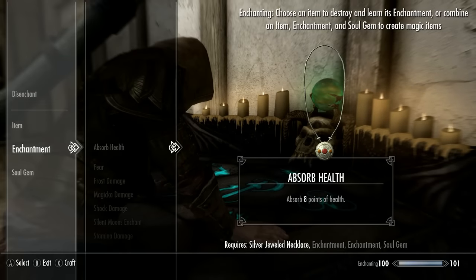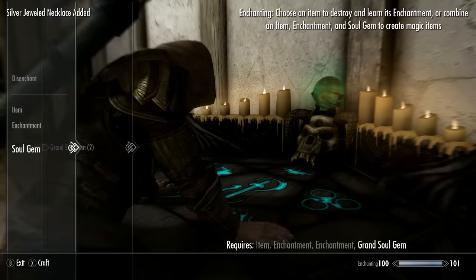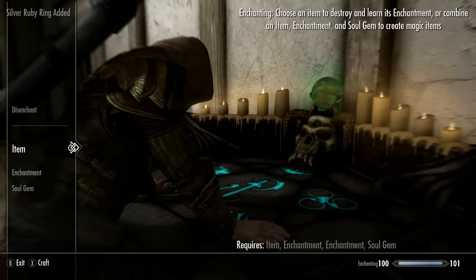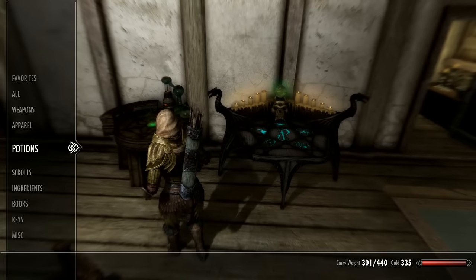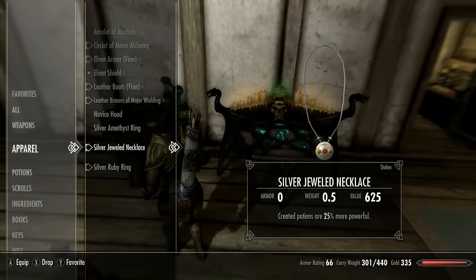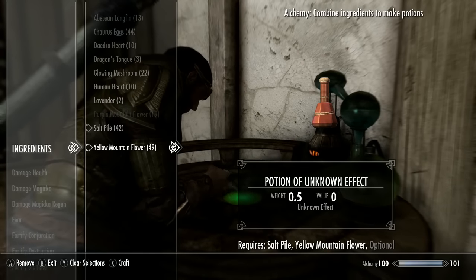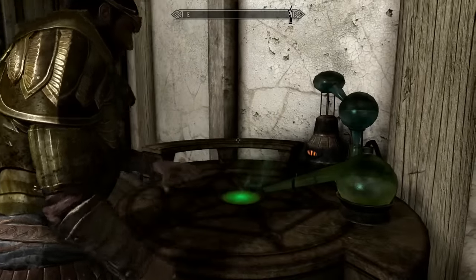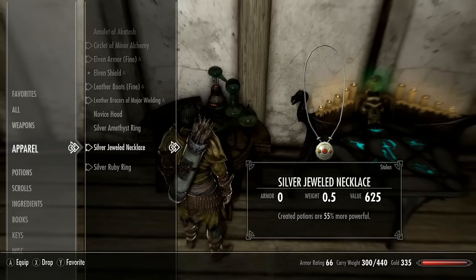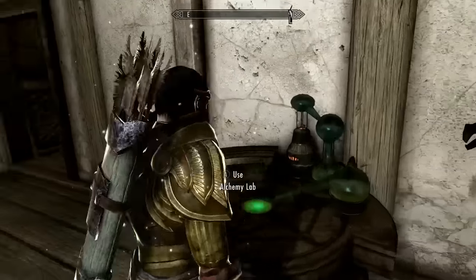Now I'm going to make a fortify alchemy necklace and ring. Since my enchanting skill is really high they do up to 25% better potions, but yours will be different if your skill isn't 100 — that's fine, it'll just take a little longer. Put on all the gear you just created to make your potions as powerful as possible, then go to the alchemy lab and craft your first fortify restoration potion — it's the Salt Pile and the yellow mountain flower. Drink the potion, then go into your apparel, take off your fortify alchemy gear and put it right back on. You can see it jumps straight up to 55% more powerful.